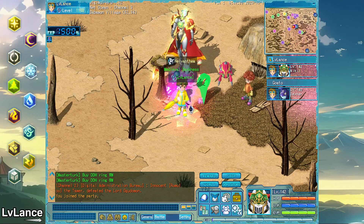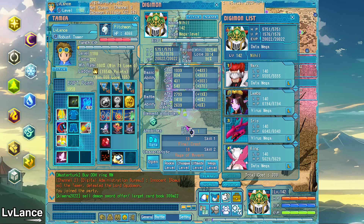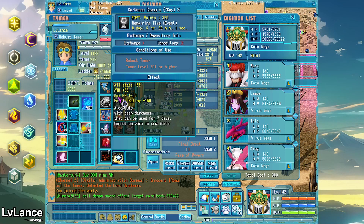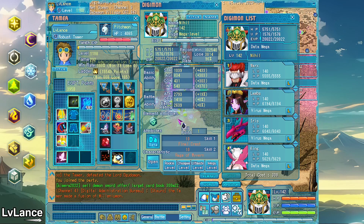Today we're going to be taking on Spiral Mountain solo. Spiral Mountain is one of the hardest dungeons in the game and it's a two-player only dungeon. We're going to be taking it on with just us. The constraints of Spiral Mountain make it so that we can only have two Digimon out, so we're going to have to make it work and see how far we can get.